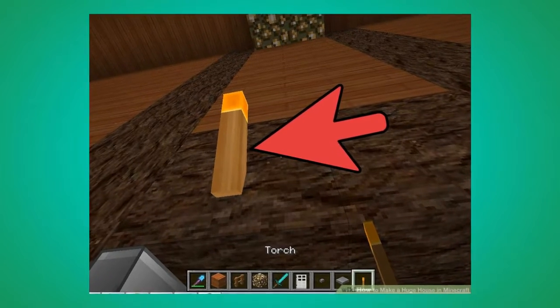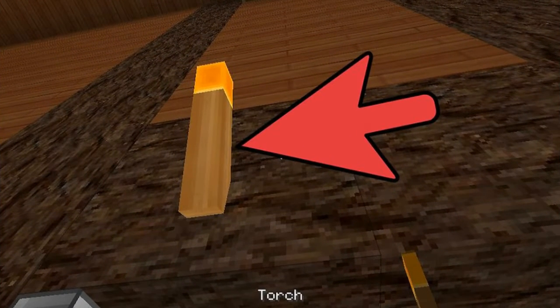Number 5. Place torches in your house for some light. If you have made a Nether portal you can use glowstone.